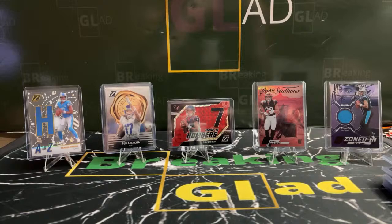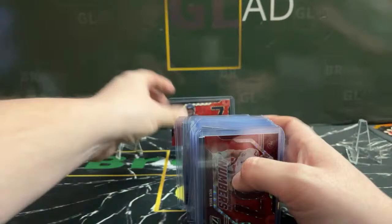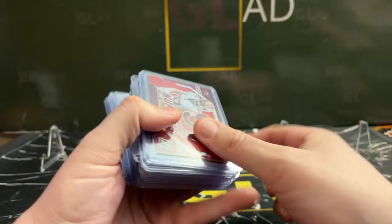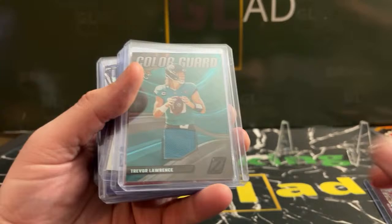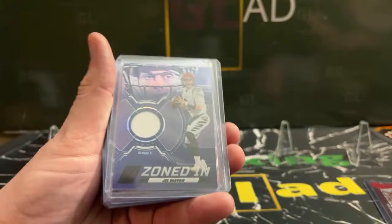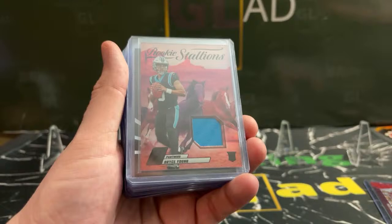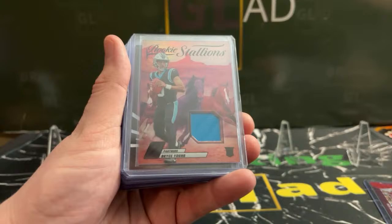Let's recap. Color match Behind the Numbers — Bosa on the red. Will Anderson Jr. Turning Pro. T-Law color guard. Sam Howell autograph. Bryce Young insert. Kendra Miller Rookie Stallions. Joe Burrow Zoned In. Bryce Young Zoned In. Puka on the Zeal of Approval. Bijan on the Pacific. Behind the Numbers CJ Stroud on the red color match — looks pretty sick. Nothing numbered tonight, which is weird. Maybe tomorrow.